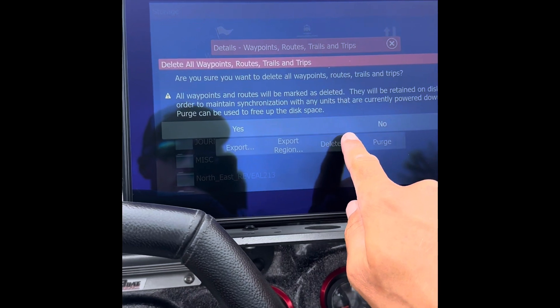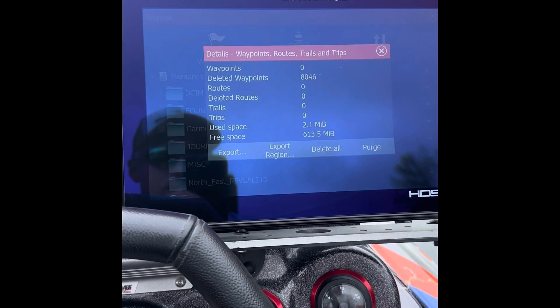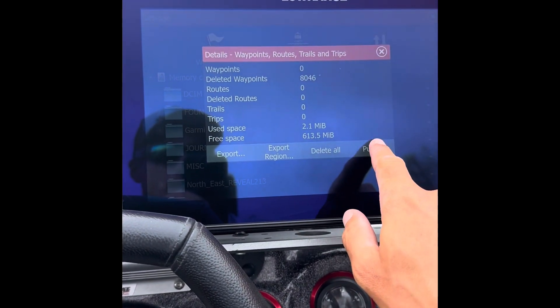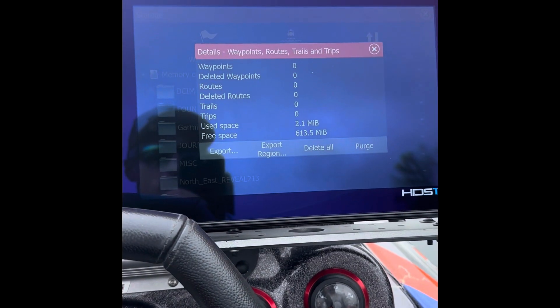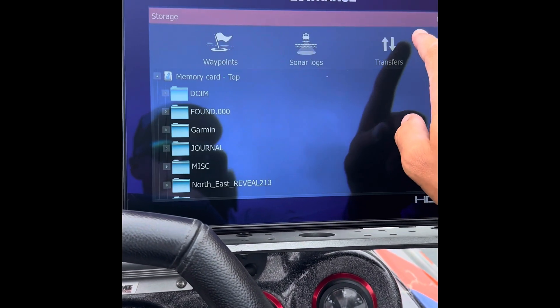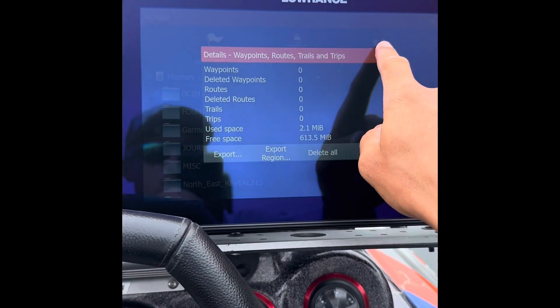Hit Delete All, then Yes — you can see it deletes them. You can see the deleted waypoints are there and it opened up some more space. Hit Purge — that's going to permanently delete them and get rid of all of them. But you've got them on your SD card, so they're good.